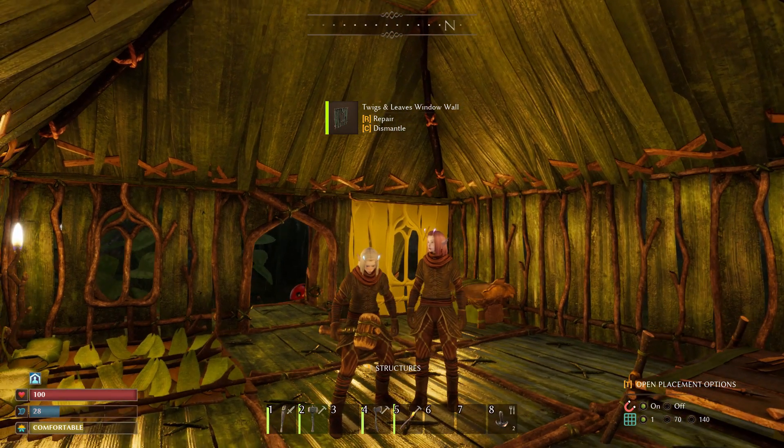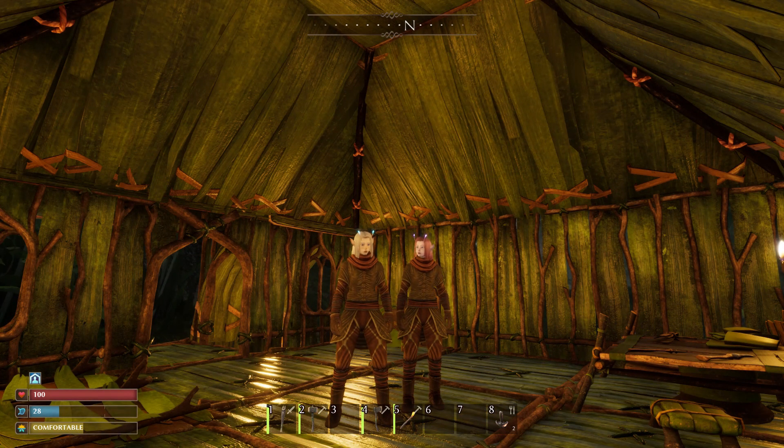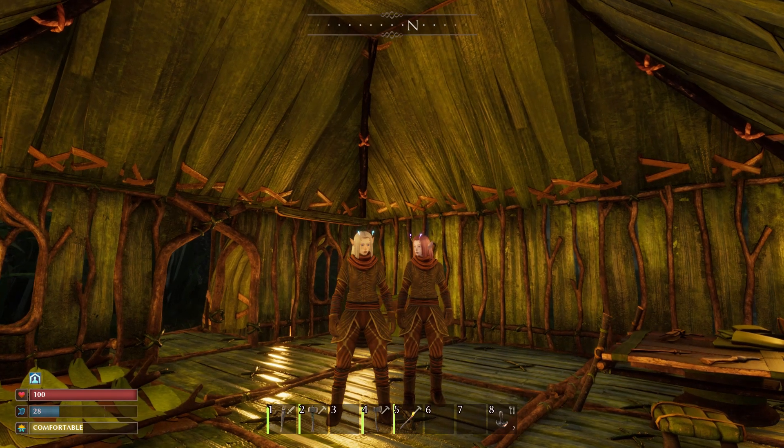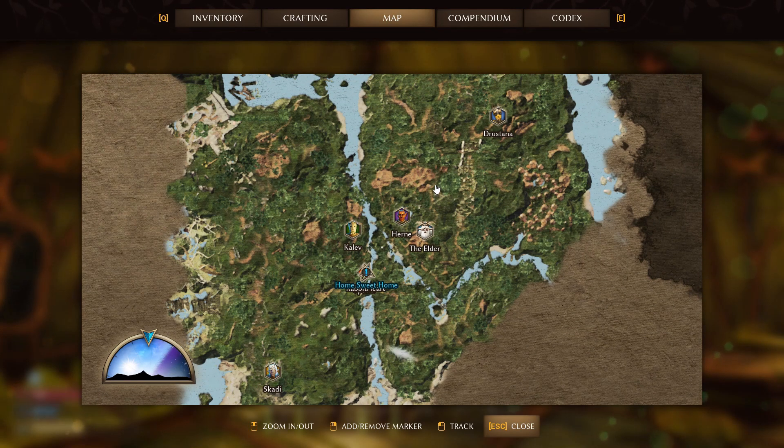Let's work on finding our tree. The smart move is to find a big tree that's roughly in the middle of the map, so you're close to everything. I know there's a big tree right here near Caleb. Now for sure there's a storm coming — let's talk about storms.